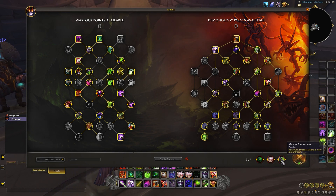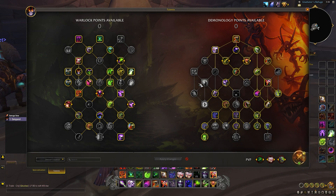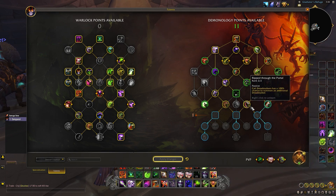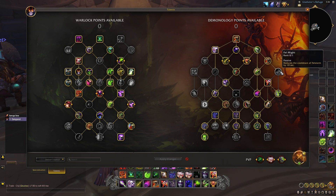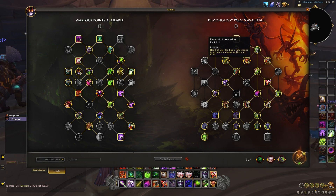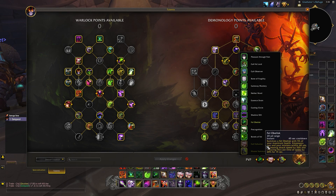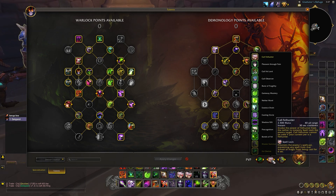PvP Talents - Cookie Cutter Build. You can cookie cutter with the PvP Talents, you can't with the regular talents, it's always gonna change. But this is my quote-unquote cookie cutter. Essentially we'd get rid of one talent and spec into Fel Might, and you could throw a point into Demonic Lodge - it really doesn't matter too much in that instance. But you'd go Fel Obelisk, your Instant Dreadstalkers.